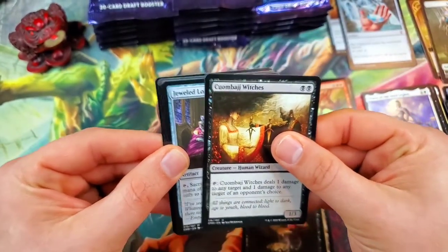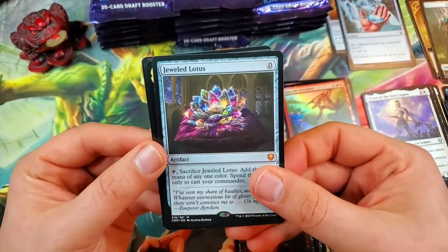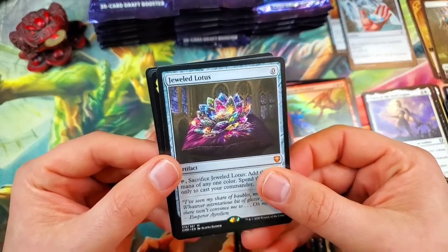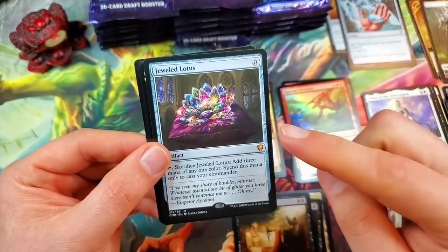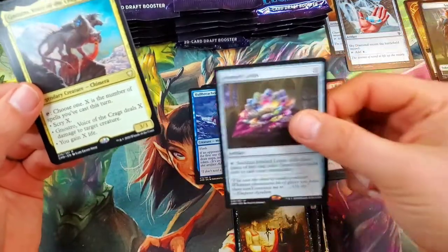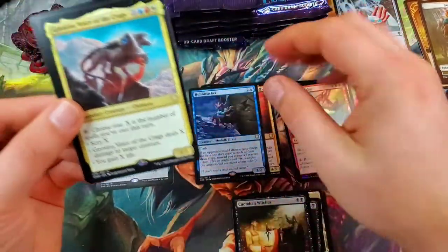Oh, ladies and gentlemen, there it is — the beautiful, gorgeous Jeweled Lotus! We have pulled a Jeweled Lotus — I can't even say it, I'm so excited. Jeweled Lotus for our first mythic, three packs in! We're three packs in and we already pulled a Jeweled Lotus for our mythic!